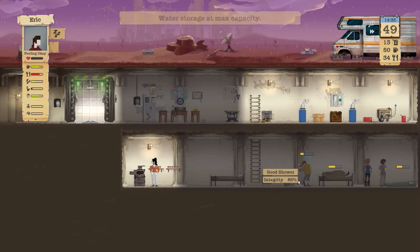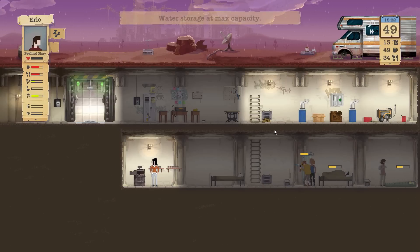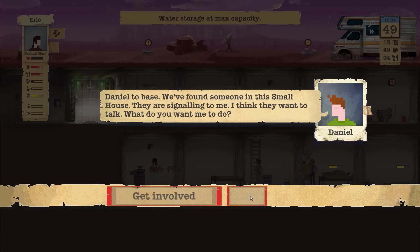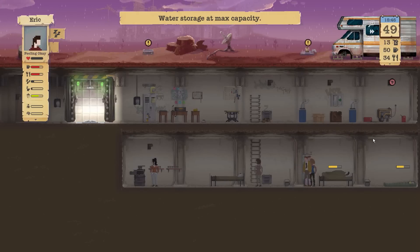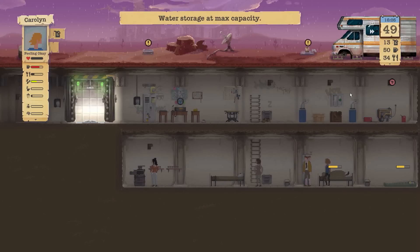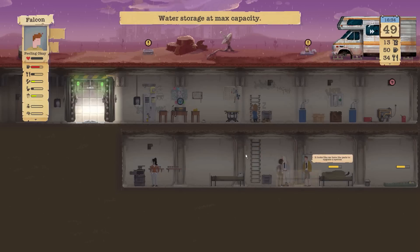Everybody else seems relatively fine. Eric could apparently use a shower too. As soon as Falcon's out, let's see if I can fit you in there. We are out of fuel up here — no good. Carolyn, get up here and add some fuel. Don't drink any water — I know you're thirsty, but it's going to have to wait. Patricia is about to heal up completely finally too. Falcon's out of the shower — great. Let's get Eric in here to take a shower really quickly.